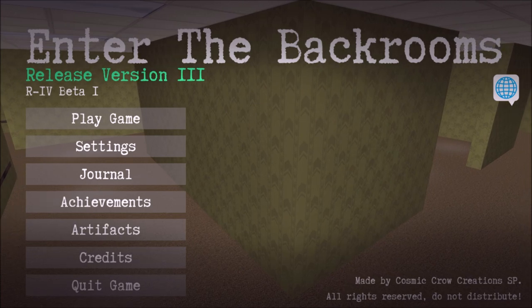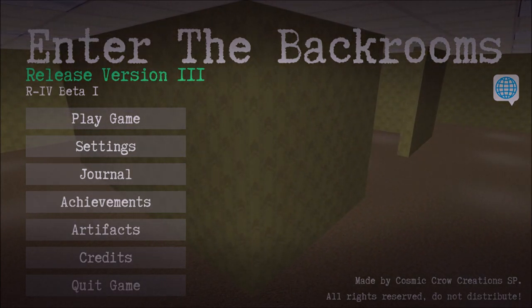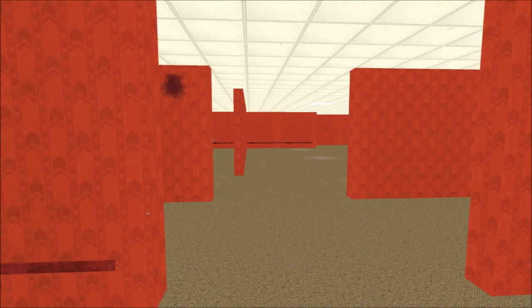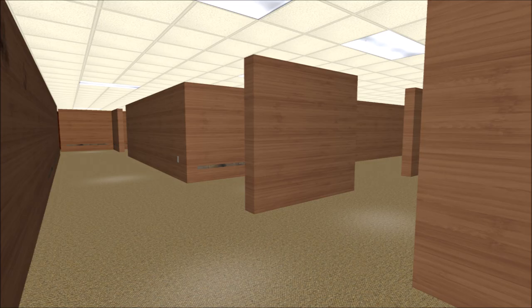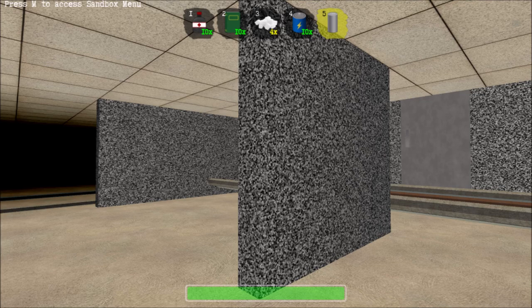I don't want this video to get too long, so I'll stick to screenshots of the sub-levels. Here they are. Level 0 has 4 new sub-levels: the Red Rooms, Wood Rooms, Pillar Rooms, and Dark Rooms.